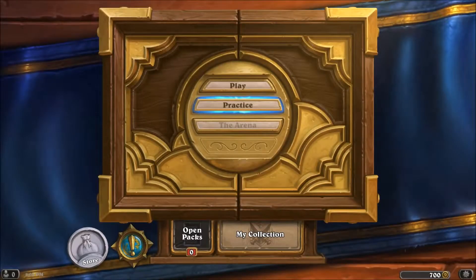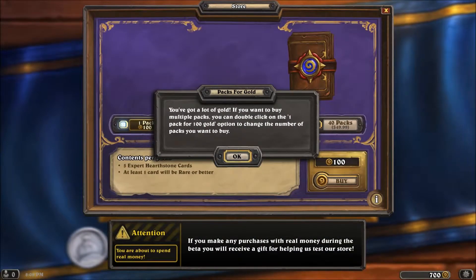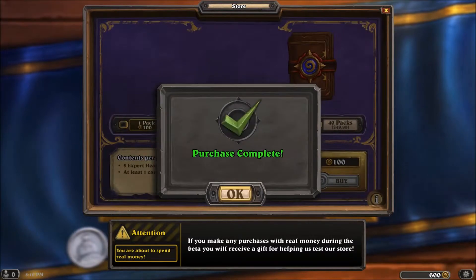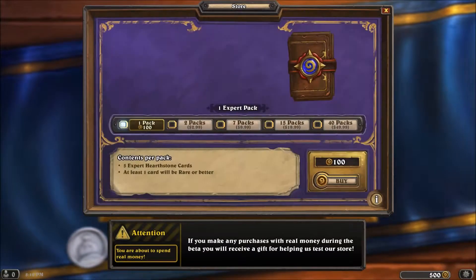Hey everybody, my name is Valence and welcome to a Hearthstone video. Today we're not doing a let's play, we're simply going to unbox some packs. You can spend money or gold to get packs. If you have lots of gold and want to buy multiple packs, you can double-click on the one pack for 100 gold option to change the number of packs you're going to buy. I have 700 gold so we're going to buy one...